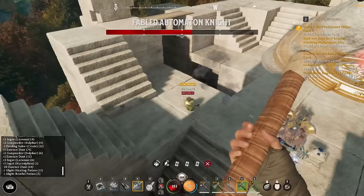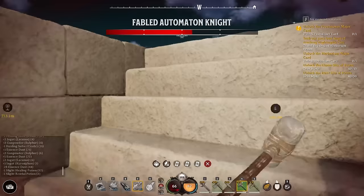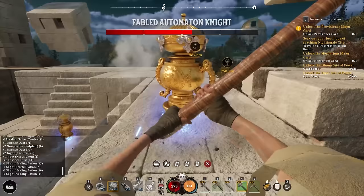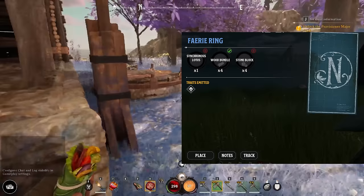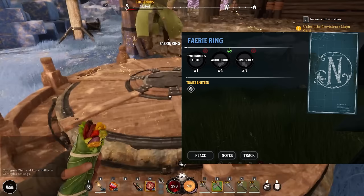The travel to respite button lets you traverse across realms back to your abeyance base. If you place an estate in a new realm and delete the one in your abeyance realm, it won't set the new one as your respite — it'll just put you at a default position in the abeyance realm. So bases in other realms are essentially forward operating bases. You'll also be able to build realmic transmuters, which let you play minor cards right from your base instead of traveling to the default transmuter location.